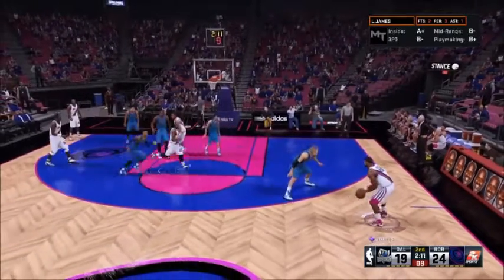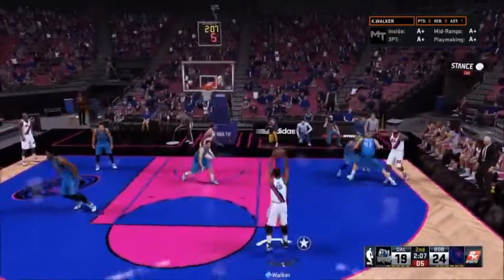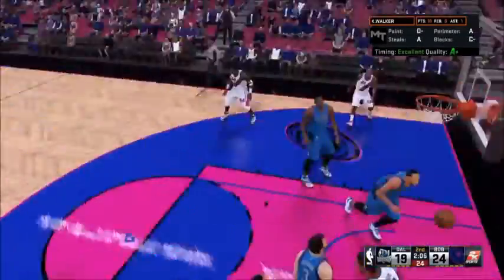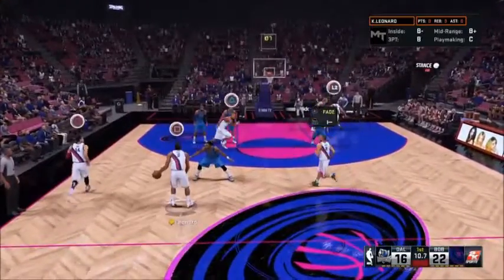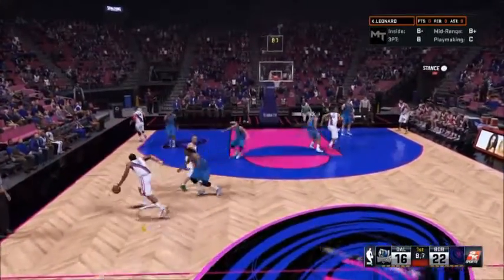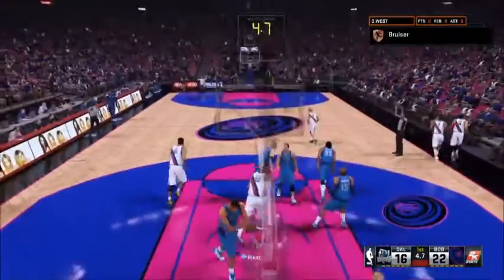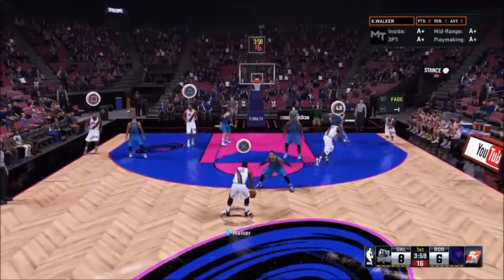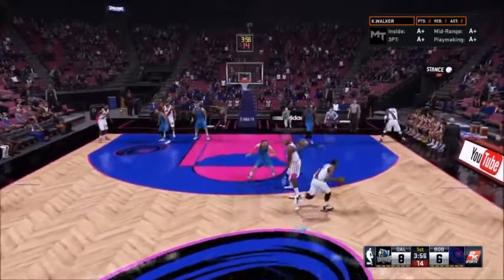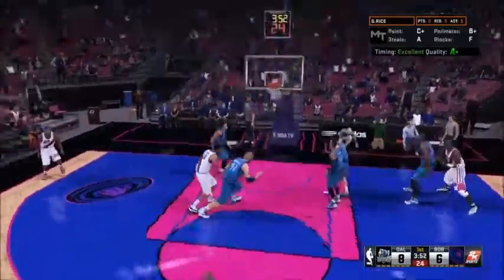What is up guys, the Logonator247 here with a video to show you how to make all your mid-ranges and three-pointers — as you can see, a green release. What you're going to want to do is a pick and fade. Look at that — pick and fade instead of pick and roll. Choose a great three-point shooter or a great mid-range shooter, like Glen Rice, for that green release.